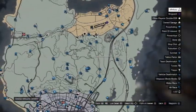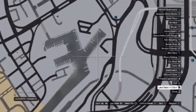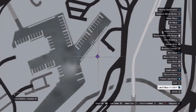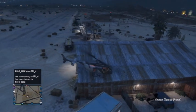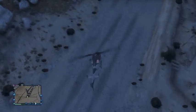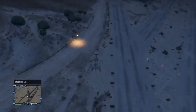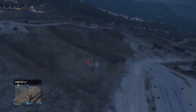Now the next place we want to find is the helipad. I'm going to show you how to go to the helipad real quick. Get on your map again. This one's across the city beside the airport, beside Los Santos Customs. We put our waypoint down and we're going to fly our ass over there.